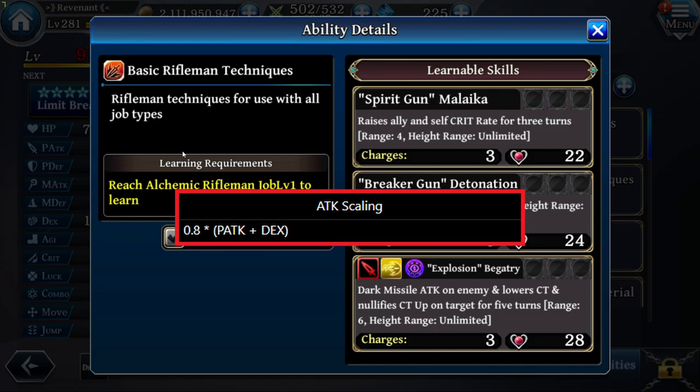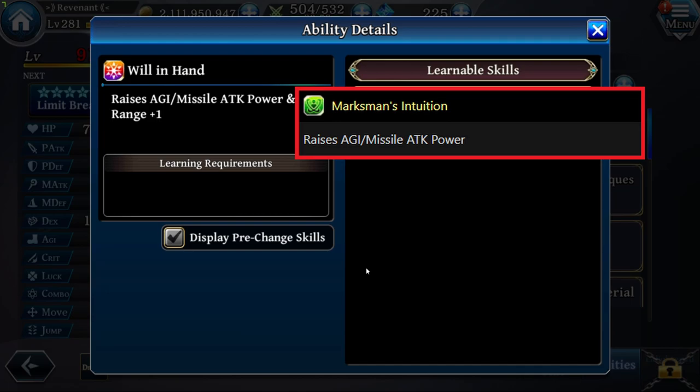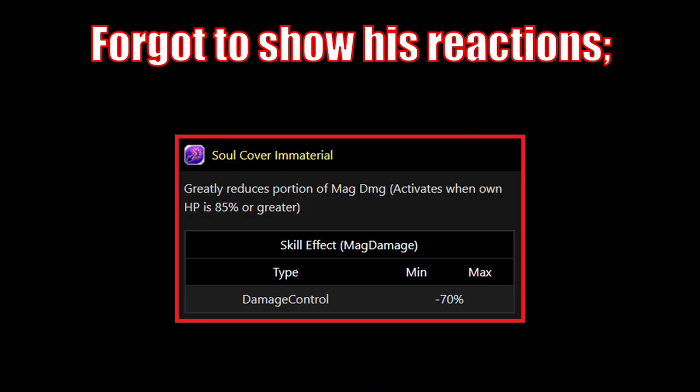For his passives: in the first passive slot we are using Hollow Genius, which raises range by 2, raises DEX by 50%, and Intuit Jewels by 25%. In the second passive slot we are using Marksman's Intuition, which raises agility by 10% and Missile Attack Power by 10. After maxing the second gate, this turns into Will in Hand, which raises Missile Attack Power by 25 and gives range plus 1 — so you get 15 more Missile Attack Power and range plus 1.